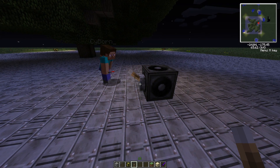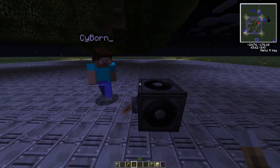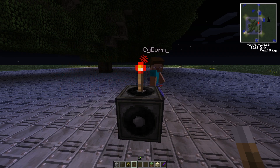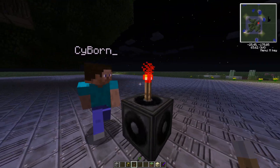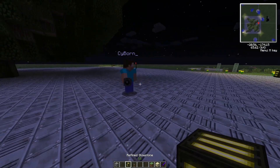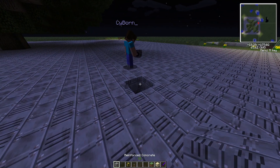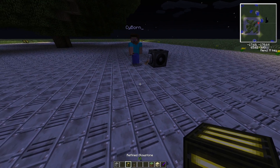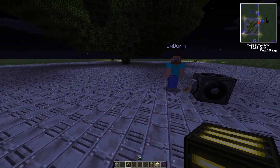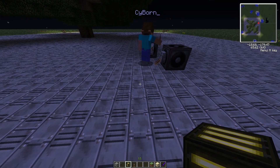Oh my god, yes. That doesn't work. What if your place isn't on top? Okay, never mind. Doesn't work. Okay, so my idea right now is to... wait, oh shit. I keep on mis-clicking. This is so frustrating - I'm so used to Space Engineers where left click is place and right click is remove.